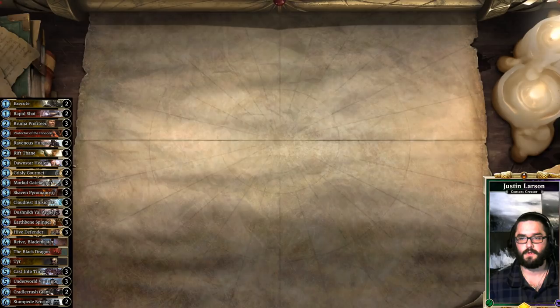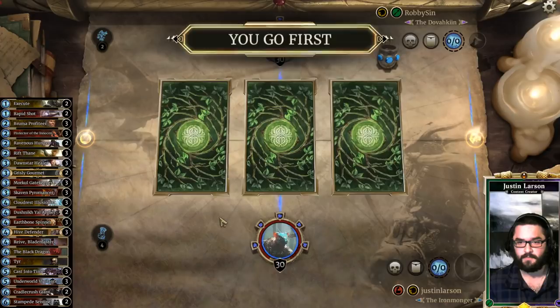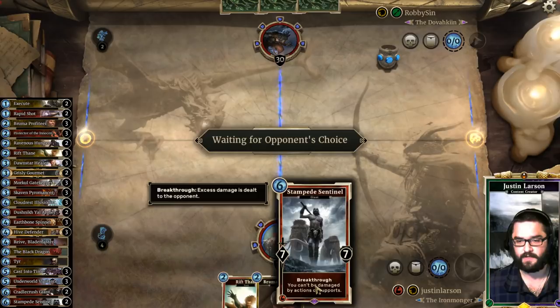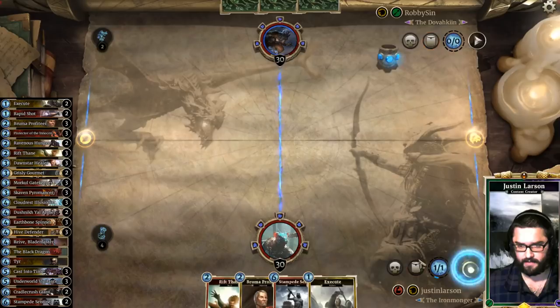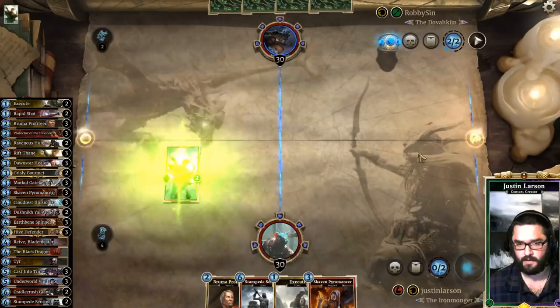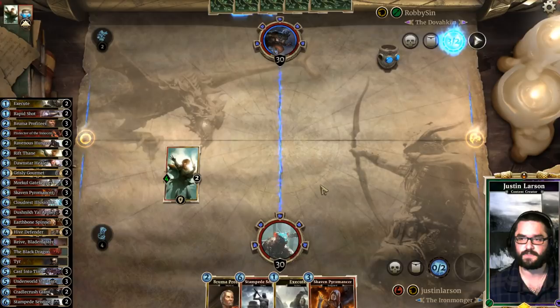Our next opponent is Robby Sin the Dovahkeen, who's playing Monk. I don't think I've faced a Monk yet since I started playing this deck again. They have the Ring, among other things. Keep the Rift Thane, keep the Bruma Profiteer. The Stampede Sentinel is a card I really enjoy. I love these rule-setting kind of things — you can't be damaged by actions and supports. Sort of like with the Dawnstar Healers, it gives you the ability to go a little bit harder, go a little bit bigger, and push further, since you don't have to worry about Lightning Bolt Prophecies to your face. Not to mention it's a 7-7 Breakthrough for 6.